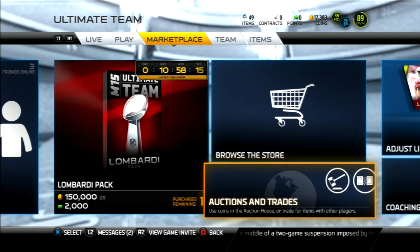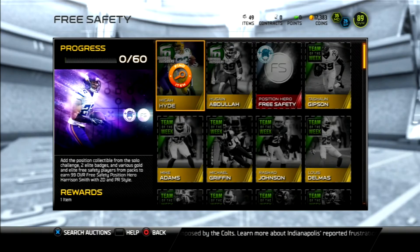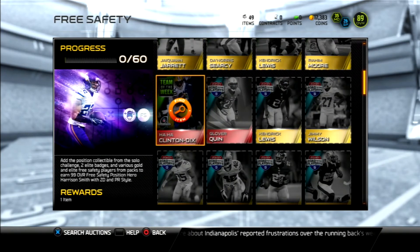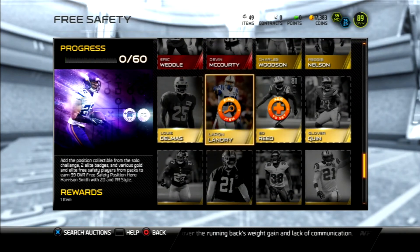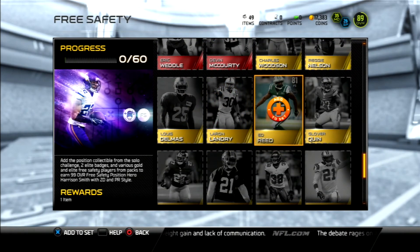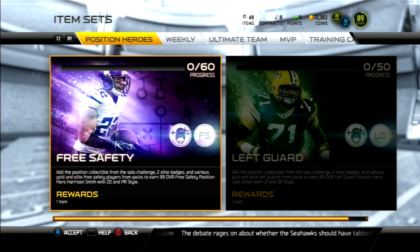The last two sets for these position hero players — and they put these in today, which I think is a really good thing because it added value to a bunch of previously unvaluable cards, like goals and stuff, as well as football outsiders and team of the week players. It just puts value in all of these cards. I have the Ed Reed, which was already going for a decent amount, and I'm assuming he's probably going for maybe $5,000 to $7,000 now with this set in the game. This is a sign that there's going to be more of these sets to come.